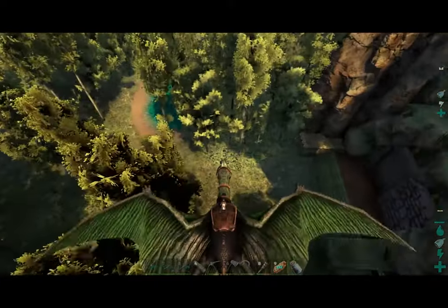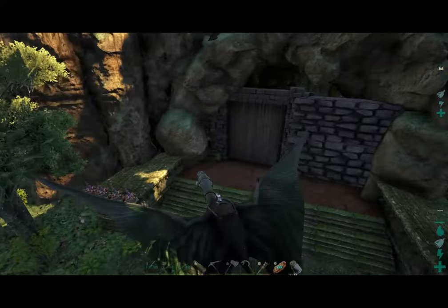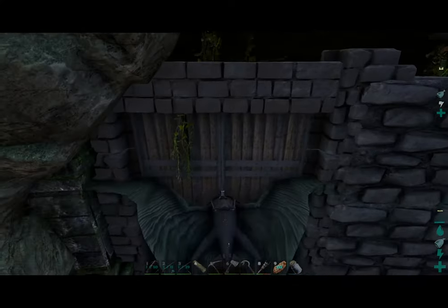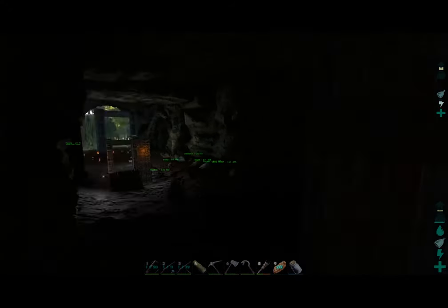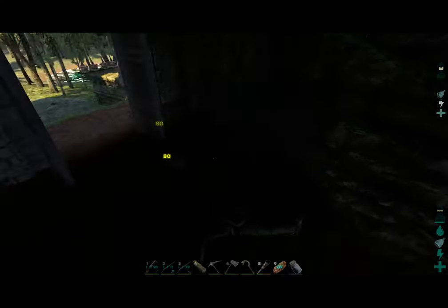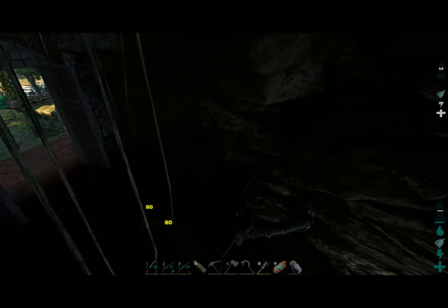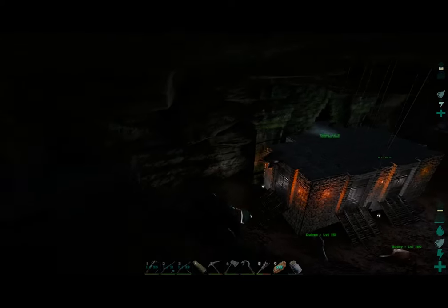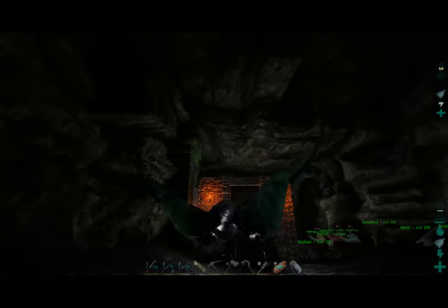We are just getting to base and I do have a little tiny taming pen that I built inside the base, but it's made of thatch and wood - I don't think it's gonna hold this guy very long. But I'm hoping with these lucid darts that won't matter. Oh, I forgot how dark it is in here - and we dropped him. Maybe we'll just tame him outside because this is a problem. Maybe while he's taming we'll build a taming pen for future use.